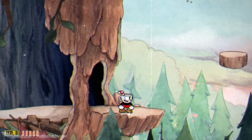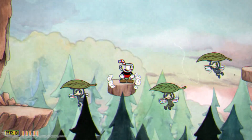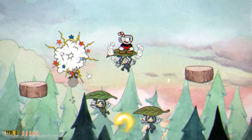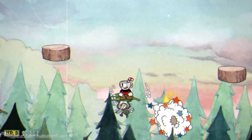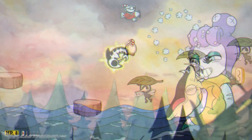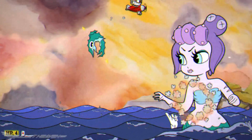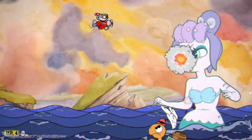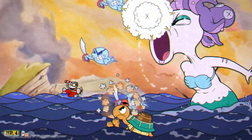Cuphead is a run-and-gunner at its core, featuring a number of side-scrolling gauntlet-style platforming stages and many boss fights. There is a huge amount of variety when it comes to Cuphead stages, and the vast majority will be played in a platformer-style manner. But the run-and-gun stages aren't all Cuphead has to offer — a number of shmup bosses are also peppered throughout the game, making for a refreshing change of pace. The controls differ slightly within these stages.